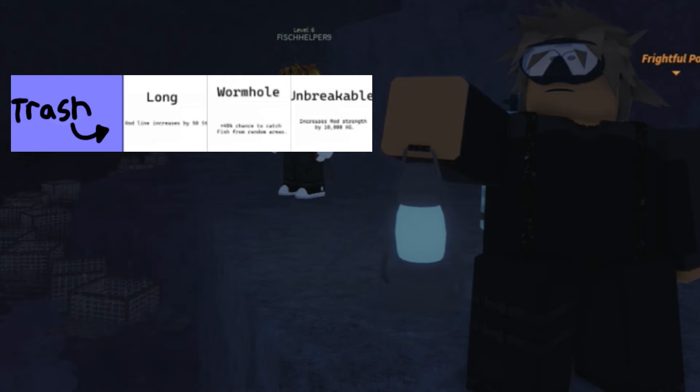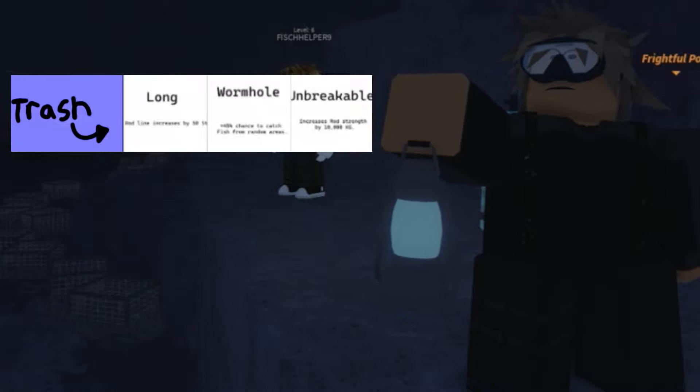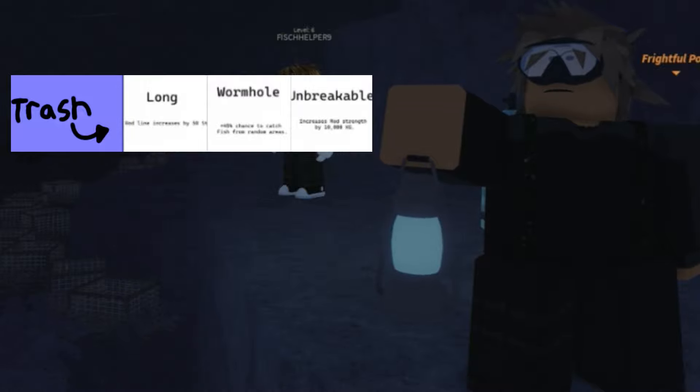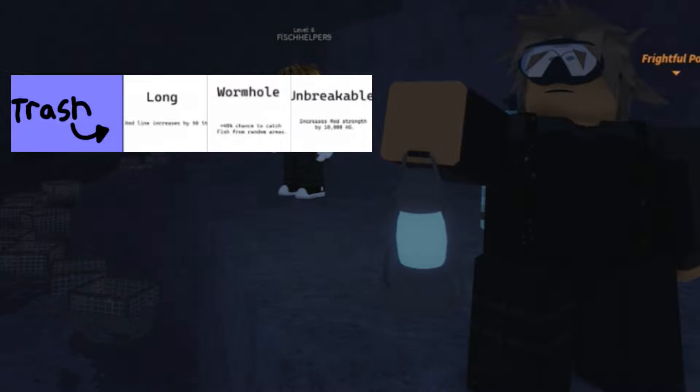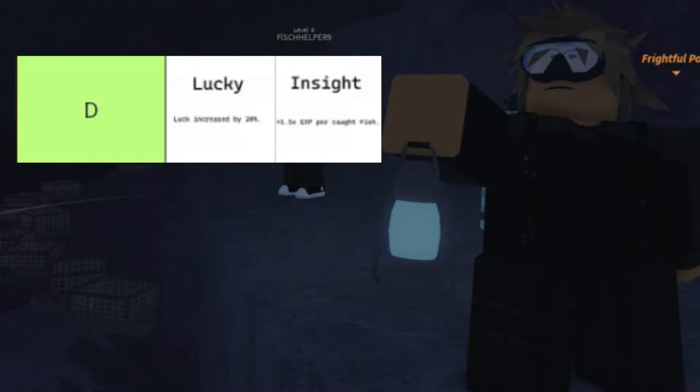Wormhole as well as Unbreakable are also in the worst tier. The Long enchant only increases your rod line by 50 studs, which is completely useless. Wormhole only gives you a 50% chance to catch fish from random areas, which is pointless. Unbreakable increases your rod strength by 10kg, which is useless because you don't really need that when you can get better rods.